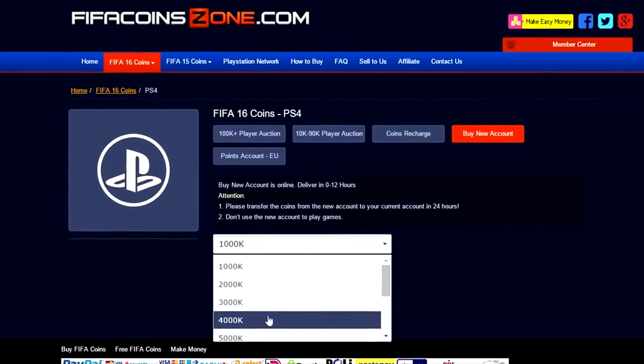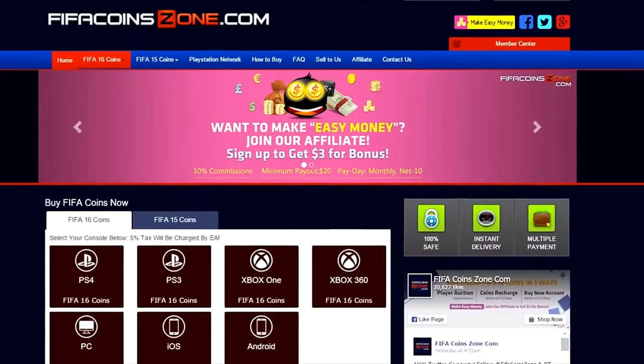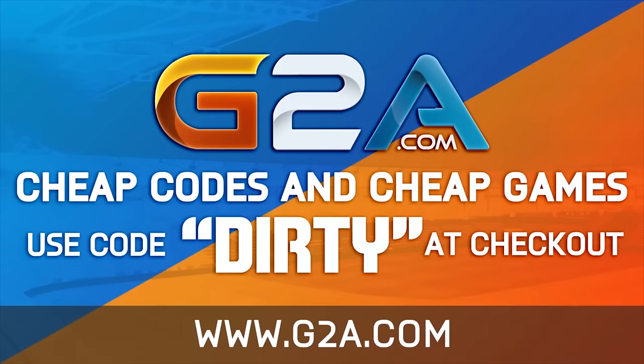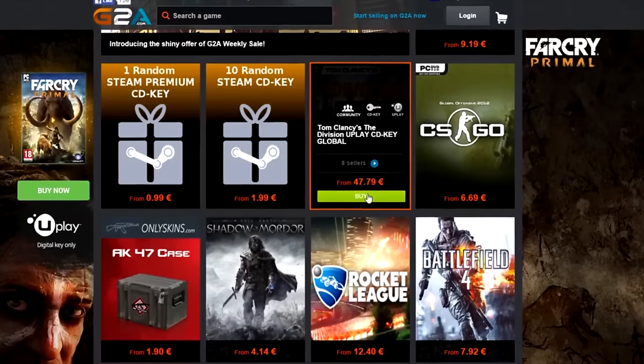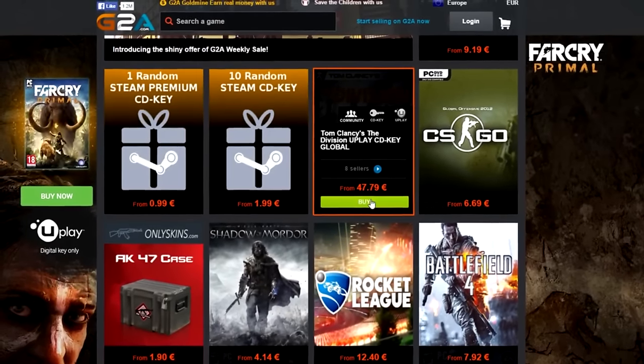Team of the season — make sure to use 'Dirty' at checkout for 15% off VivaCoinZone.com, the links are in the description. And if you want some codes, G2A's got the hookup, they've got the games as well. Dirty is always gonna hook it up — let's roll!